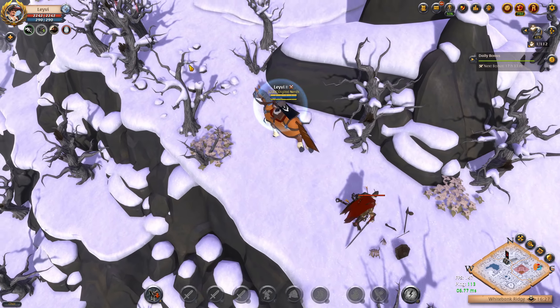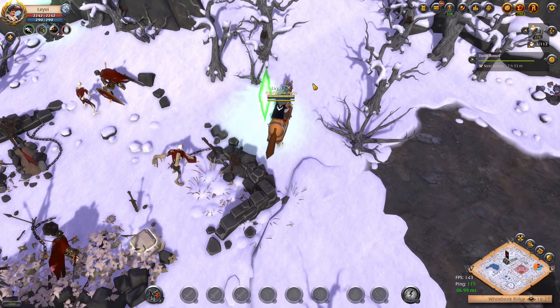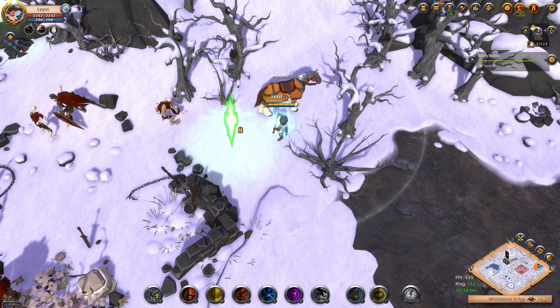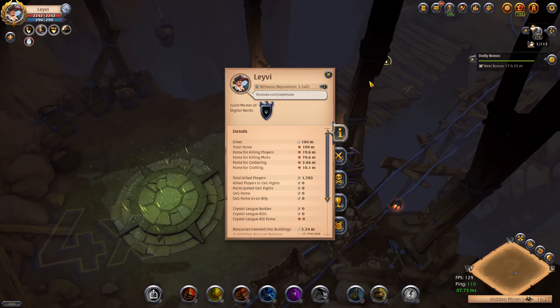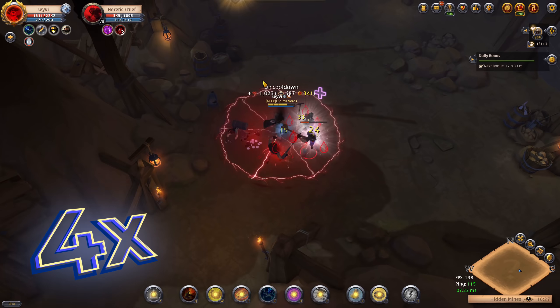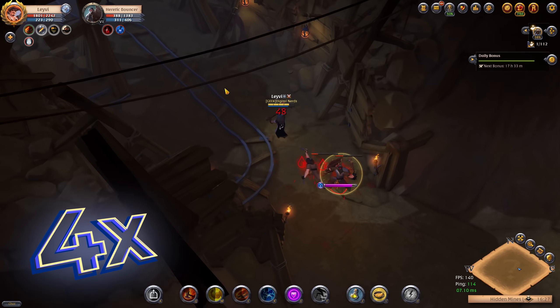Now that I finished my first solo dungeon, I go looking for a second one, still on the south-west part of the map, and run into a mob camp. Very tempting to kill as it's simply good silver, but it would increase my chances of getting ganked since enemies would know someone was here recently. So I go into the next dungeon and check my mob fame again to see how much fame we gain from this run. I already feel more used to this build and this run goes much smoother than the first one.